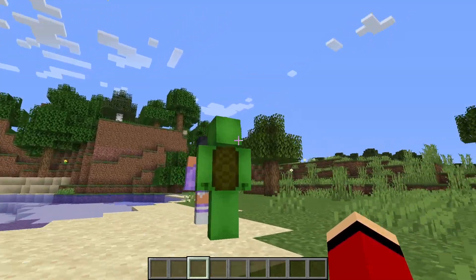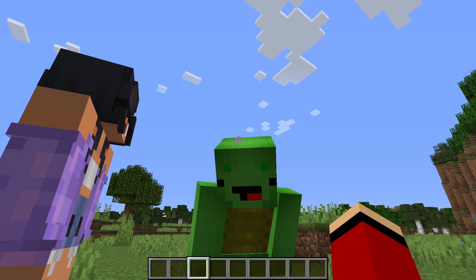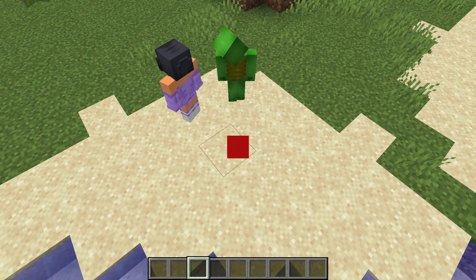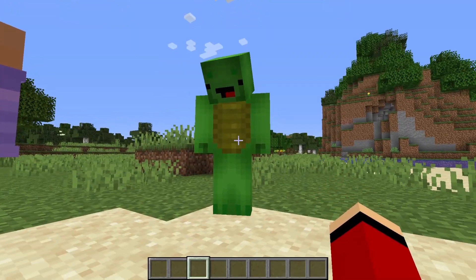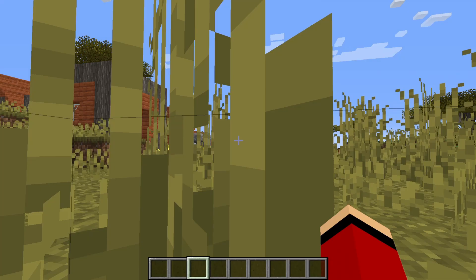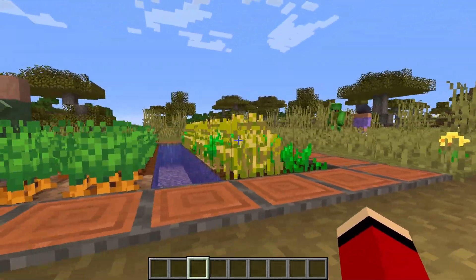Oh, hi! You must be the dog JJ sent to help me slay the Ender Dragon. Don't worry, I'm going to protect you. You can count on me. So we're going to need some items. There are tons of useful things in villages. Let's go find one! We found one! Villages have plenty of goodies we'll need for our adventure. Let's see what this one has. We're here!